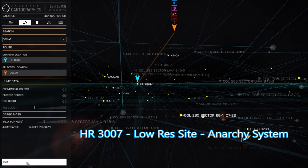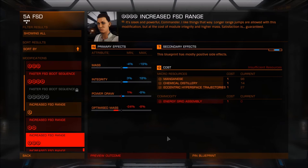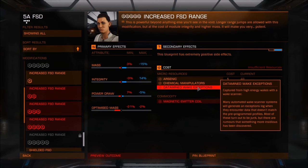Another option is ship-to-ship combat — the best place for this is HR 3007. It has a low-res site and it's best to target the Lakon ships, especially the Type-6, Type-7 and Type-9. For level four the third requirement is eccentric hyperspace trajectories, and for level five the third requirement is data-mined wake exceptions. If you've been following this process you would already have these from when we used the wake scanner earlier.